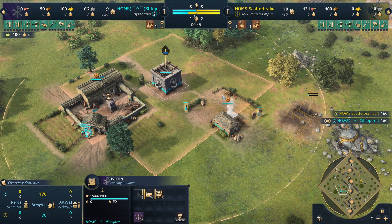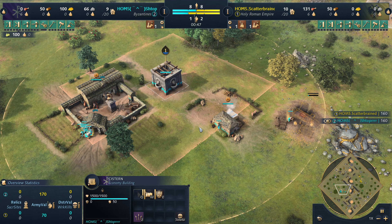What's up everyone, how's it going? In this game we have Stopper from team Homes as our teal Byzantine, spawning on the west side of Cliffside. Up here in the northeast we have Scatterbrain from the same clan Homes in yellow as our Holy Roman Empire.